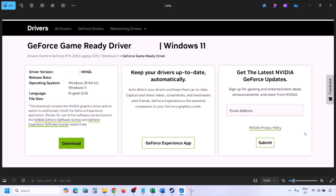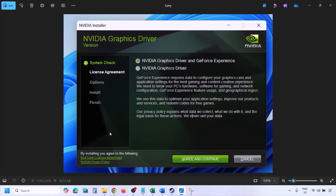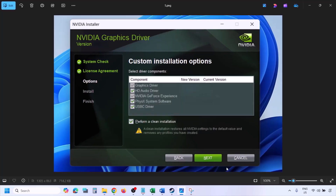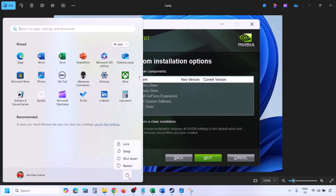Click View, then click Download and let the download complete. Run the exe file, click Agree and Continue, then select the Custom option and click Next. On the next screen, put a check on the box which says 'Perform a clean installation.' Click Next and let the installation complete, then restart your computer and launch the game.